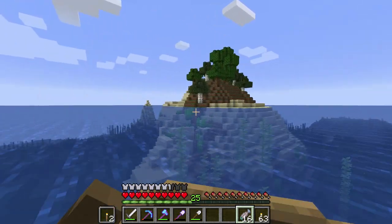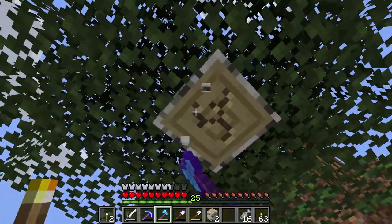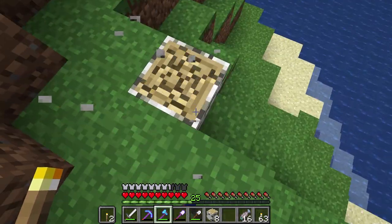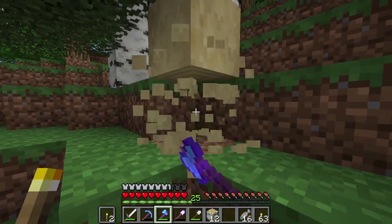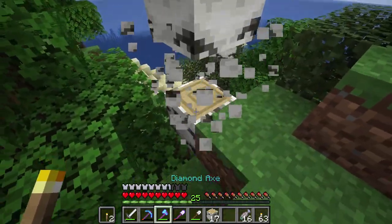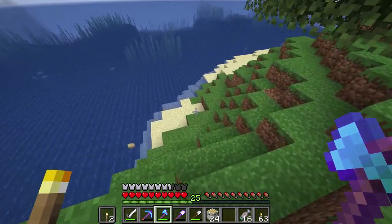I think the taiga biome is actually a really nice biome. Oh, here are some saplings! I plan on getting as many saplings as I possibly can. Even if it is birch — I may have some birch at the base already — I'm going to grab some birch and hope I get a couple saplings by the time we leave this island. Apparently somebody told me birch stripped logs look really good. I mean, they look okay — I'm sure they have their purpose in some decent builds.